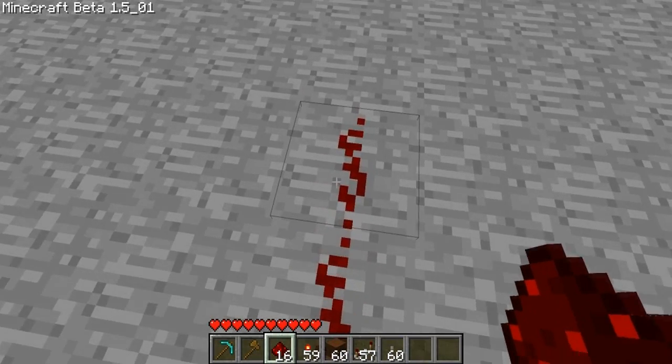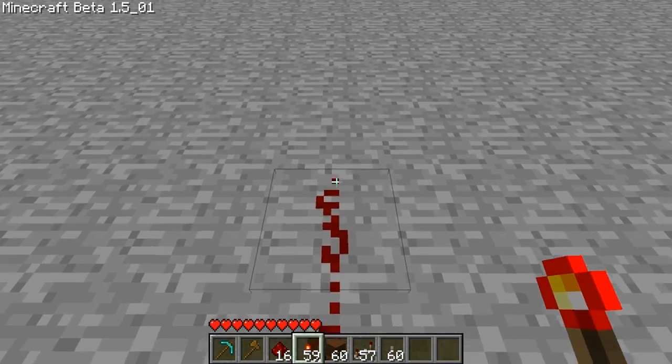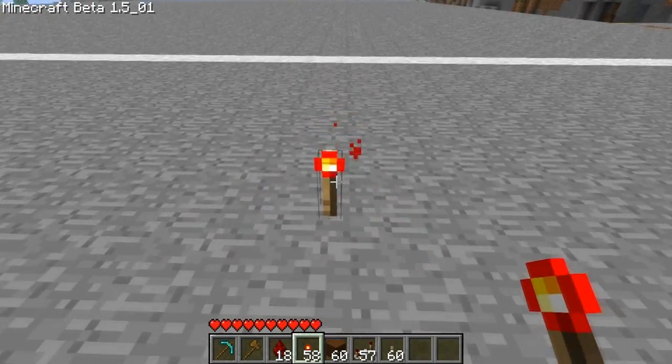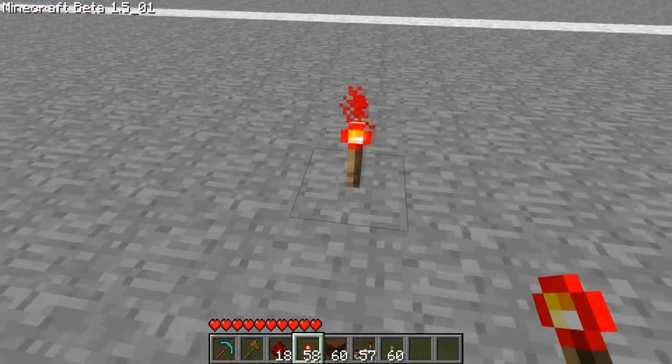So, this redstone right here is in the off state. When I put a redstone torch down, it'll be in the on state. Redstone torches are always on, and they power everything around them.